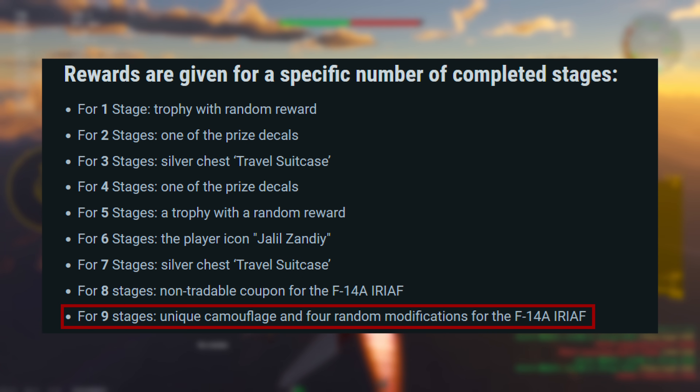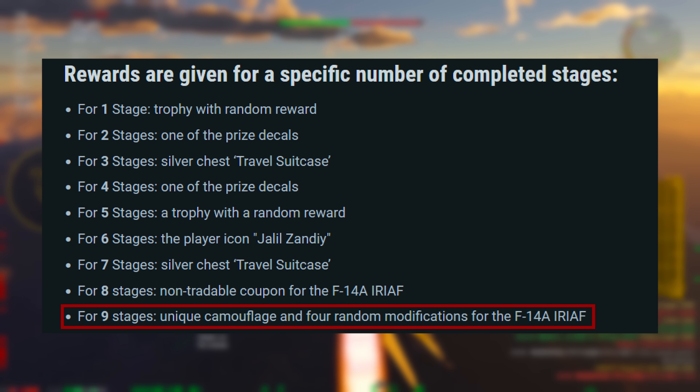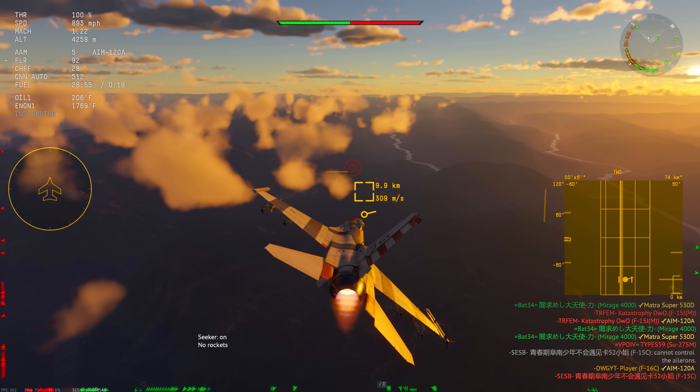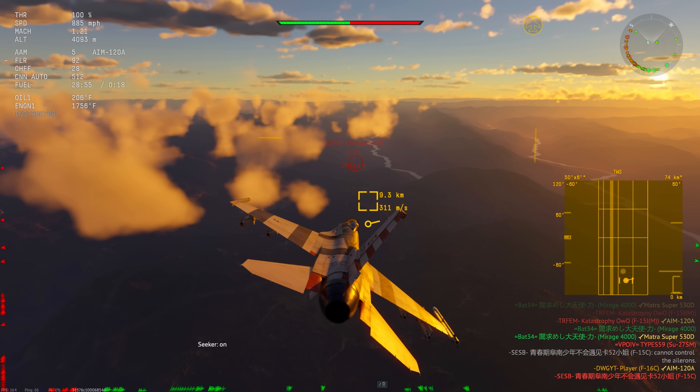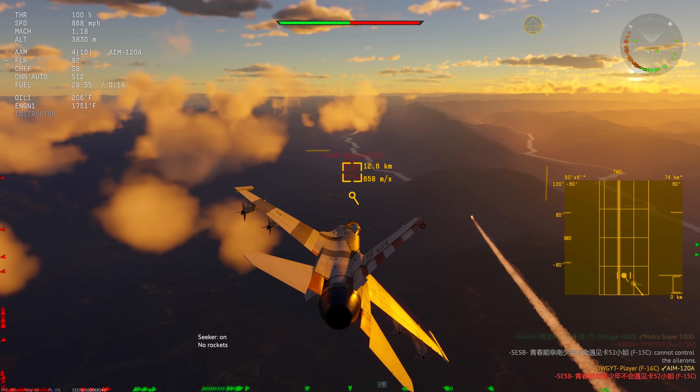Stage nine gives you four random modifications for the Iranian F-14A, and you also get a unique camouflage for the F-14A as well. You can miss one stage if you're not interested in the free modules or the camo, but in total, to get the vehicle, you will need eight stages completed.